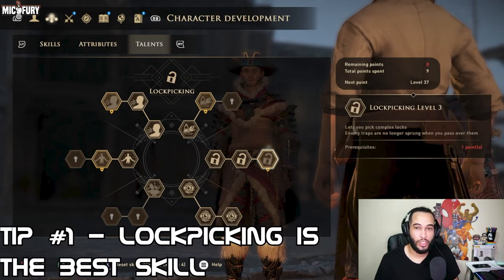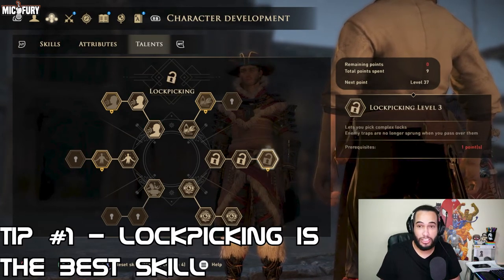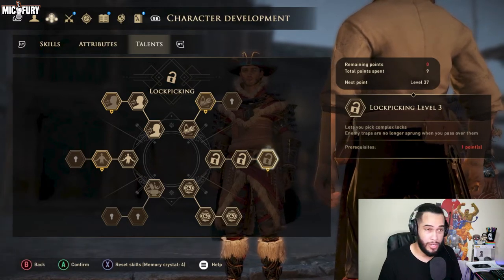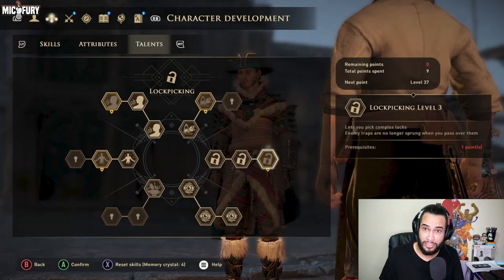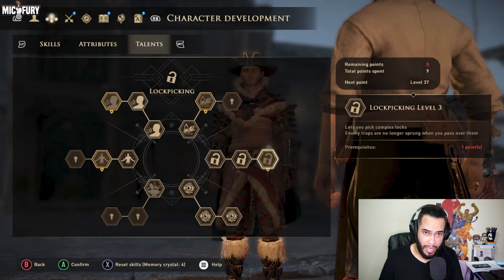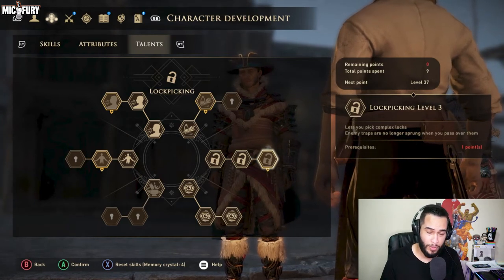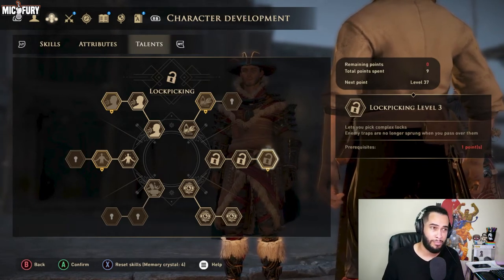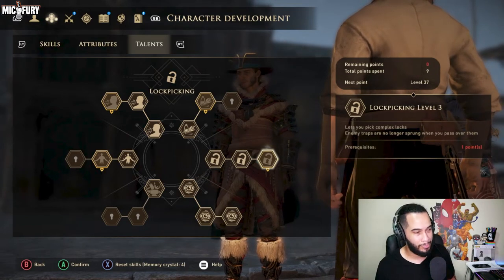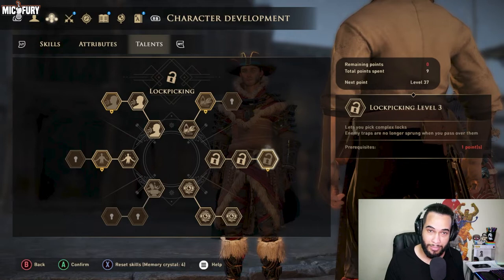Number one: lockpicking is the best skill. We don't need to go into too much depth — you're opening doors and chests that yield probably 50% of the legendaries you will access in the game. If you want to maximize your loot, legendaries, and the best weapons and armors in the game, I highly recommend lockpicking. That is my number one tip.